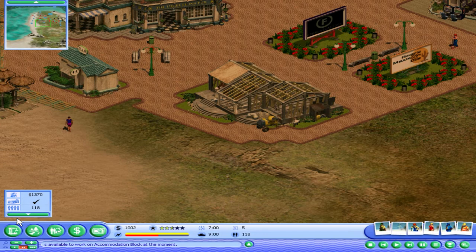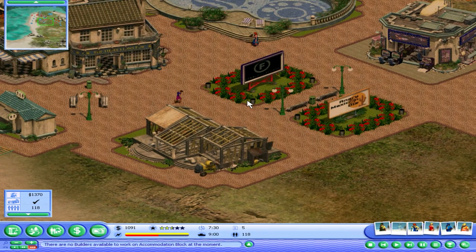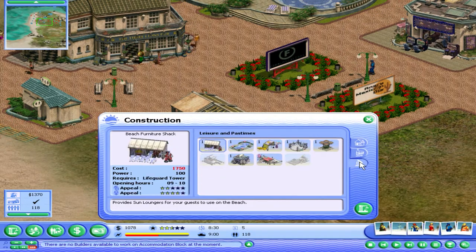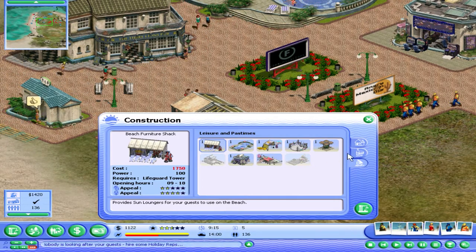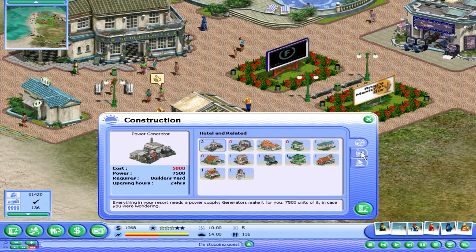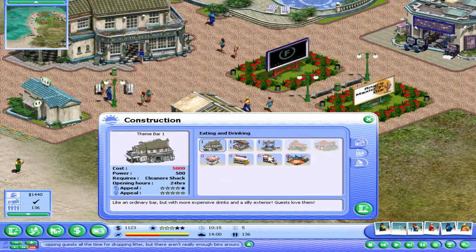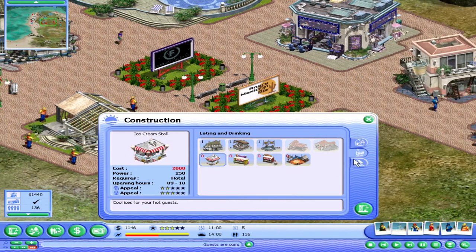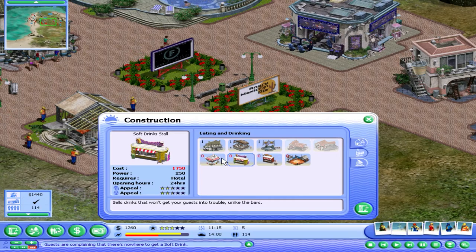Okay, we got money for this building — now we need to save money for some activities again. Last time I was playing I was definitely making more profits. The only thing that was different was basically having a couple of food stands, but we do need them so people can spend money during the day as well.